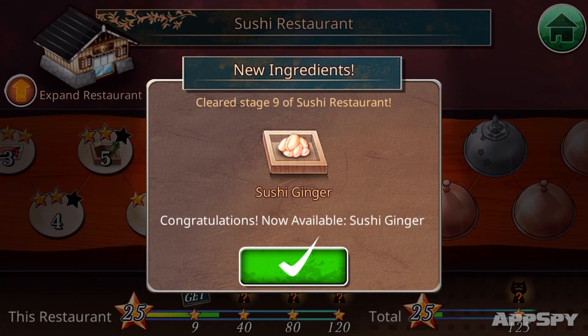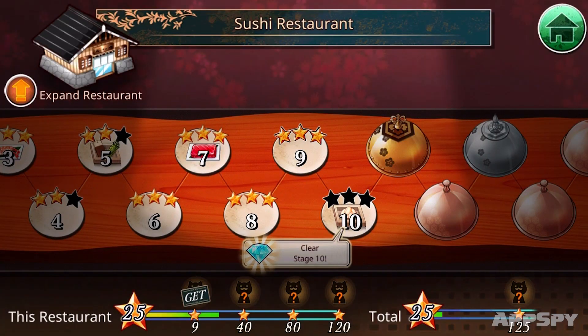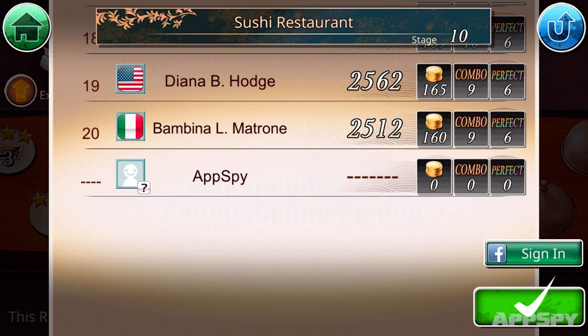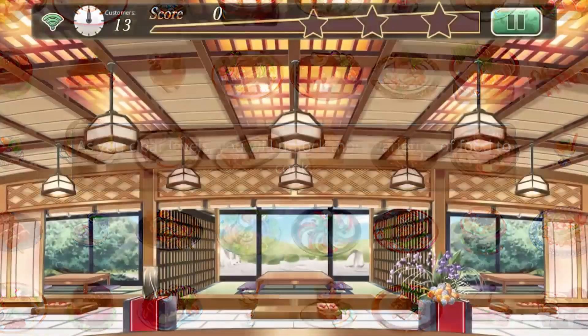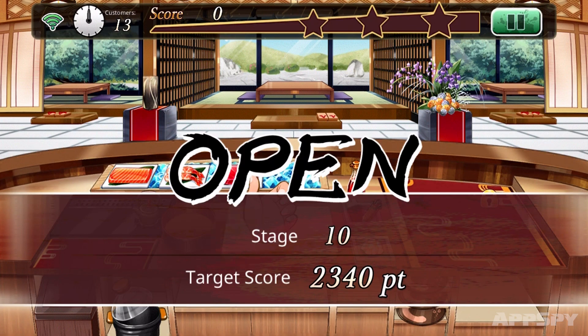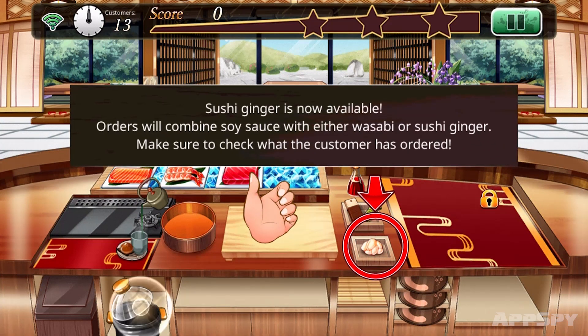As you play, new ingredients will be added to your repertoire. While initially you're just chucking out one type of sushi roll and a pot of soy sauce, soon you'll get two and three and four types of roll, different condiments, pots of tea, and special Japanese custard to deal with.